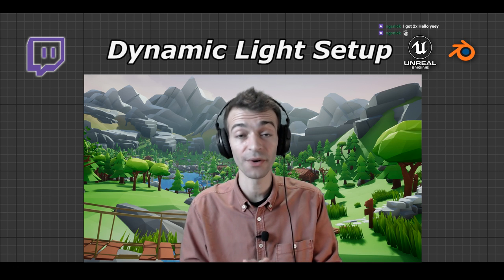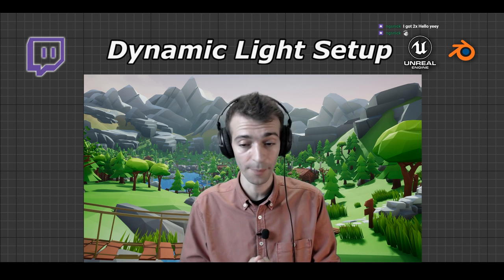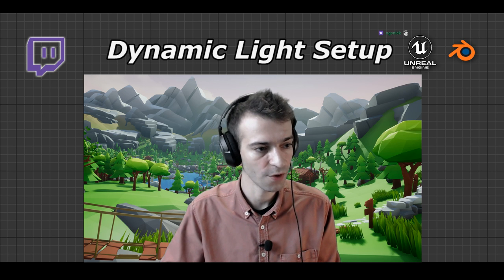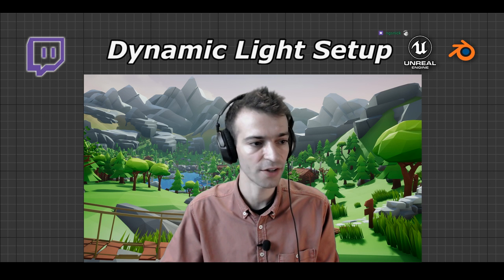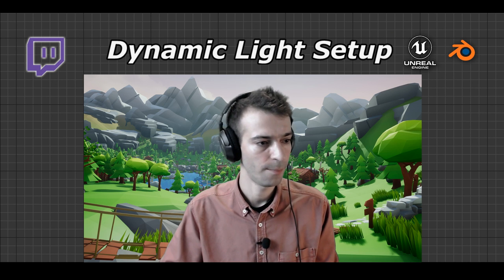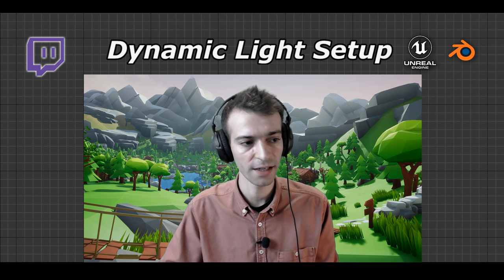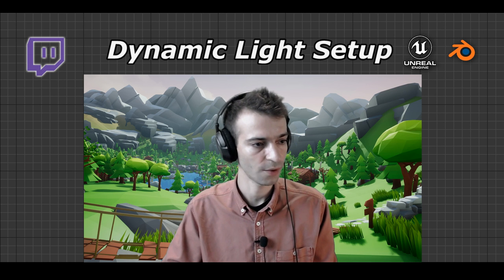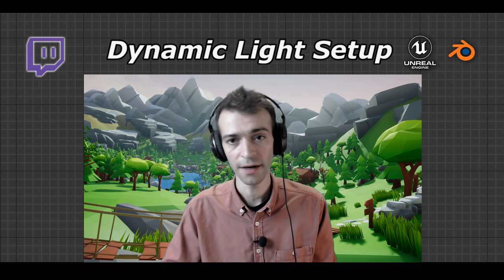So we're gonna continue with our dynamic light setup. Today we're gonna focus on fixing those tiny artifacts we kept on having last time. We're just gonna tweak values here and there. I just reduced the volume a bit on the microphone - I see now it's better.